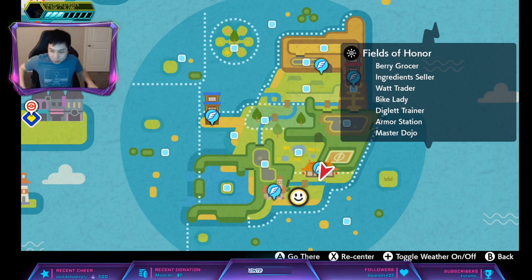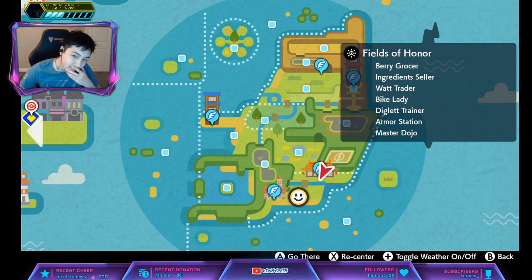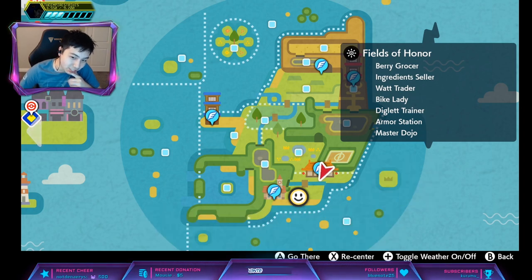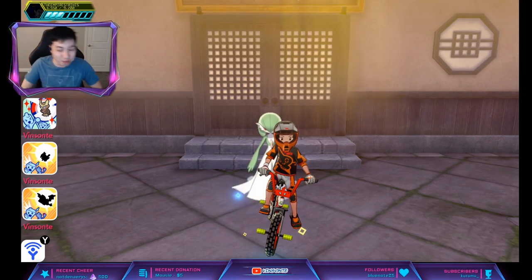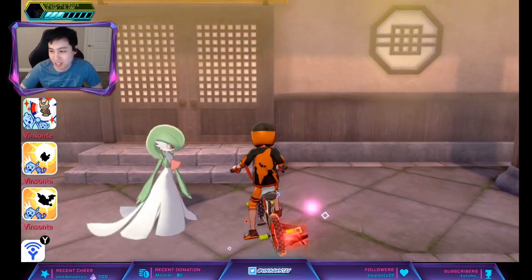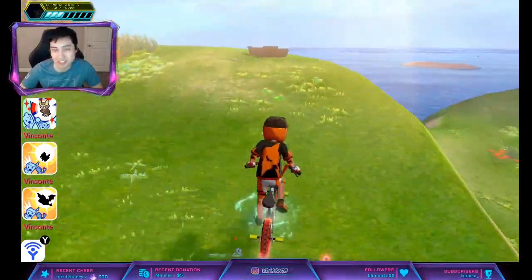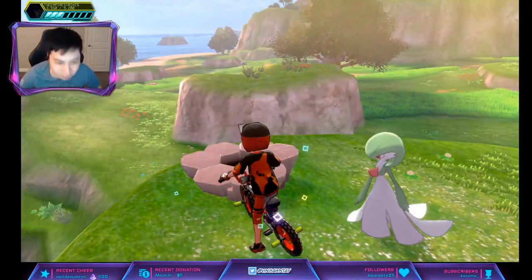We're gonna show you the den — it's Den 114. You want a purple beam. Fly to the dojo, and if you guys don't know, I also stream on Twitch so feel free to drop by. Go left after you fly to the dojo — this is the den that you want.